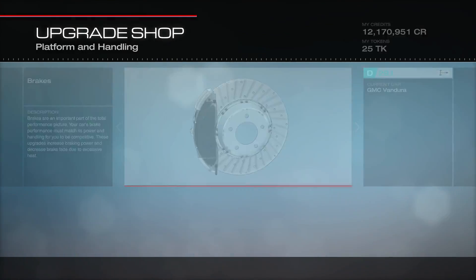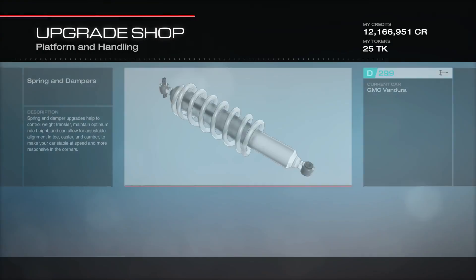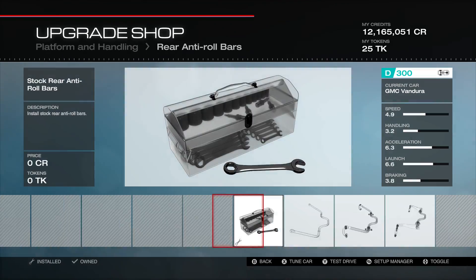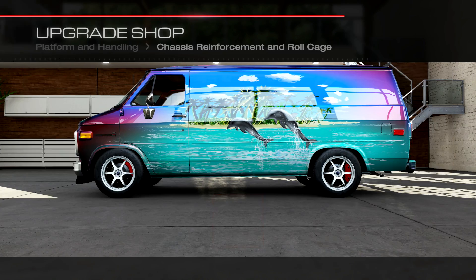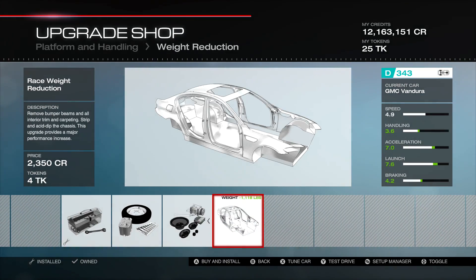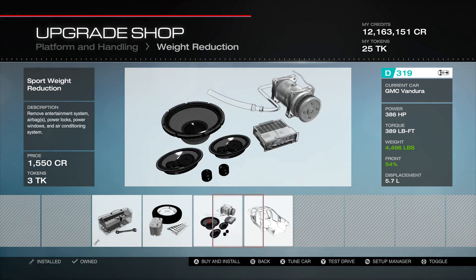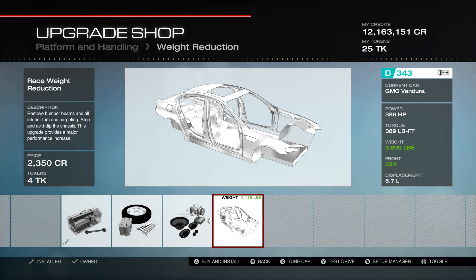Let's go next to our platform and handling — get all our race parts on here, get our brakes, move on to race springs and dampers, grab our race roll bars. A roll cage is just gonna add weight, so I don't want to do that. How much weight can I take out of this? I'm gonna take all the weight out. A thousand pounds and I'm still at 343 PI — I wonder if that's gonna be too much. Oh my gosh, it's five thousand pounds! It's 3800 after I take all the weight out.